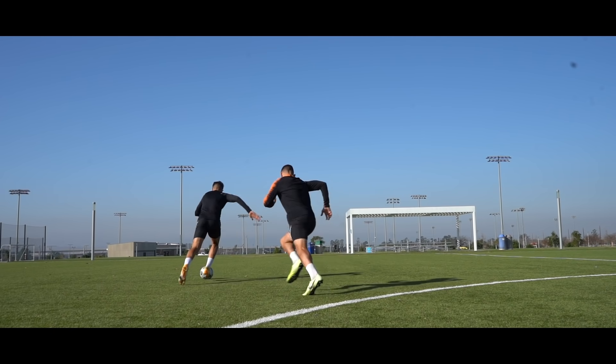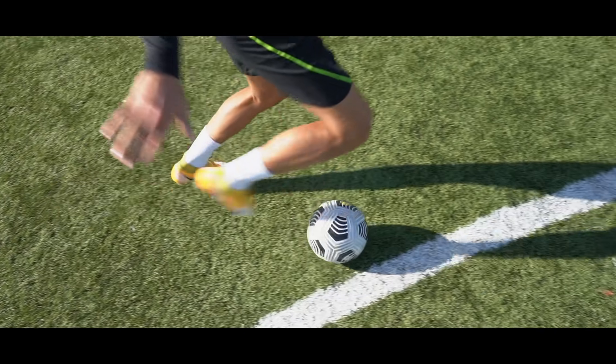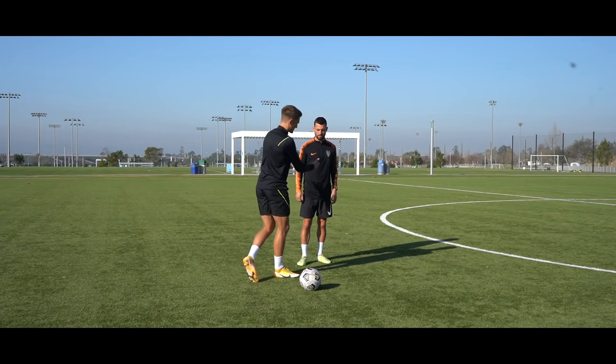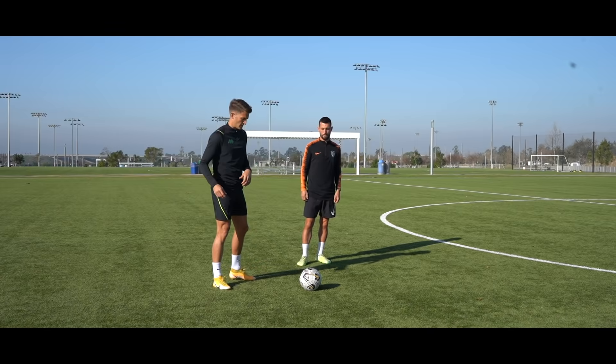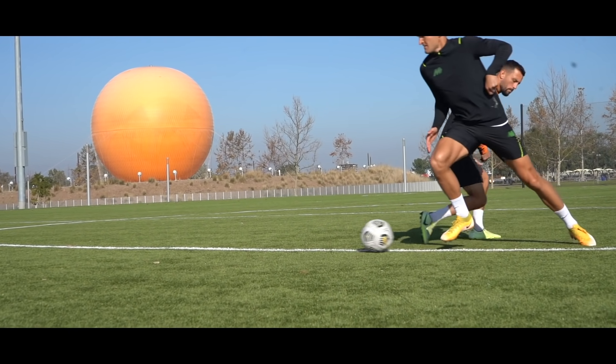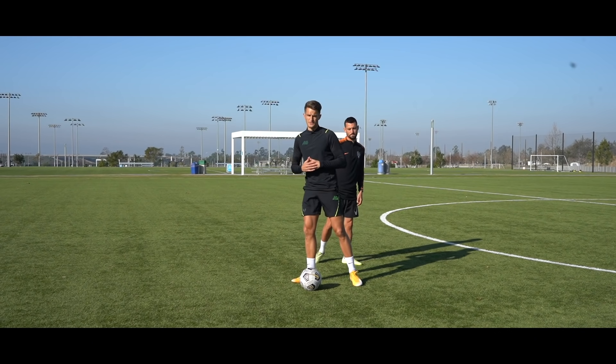Then he knows he's got space on the opposite side. And the key tip with this move is to keep your foot as close to the ball as possible. If you really overdo it, it's not going to bait that defender into thinking you're going one side. So you really want to be subtle with your movement. Keep your foot close to the ball — it's a quick step, drop of the shoulder, drop of the knee. And then you have the space on the opposite side.